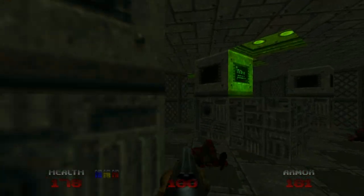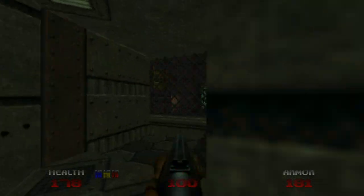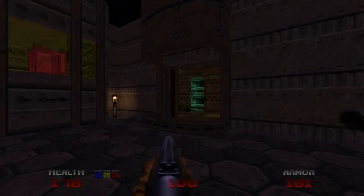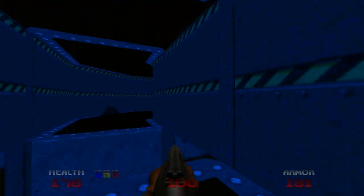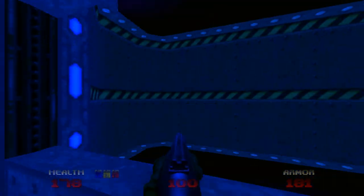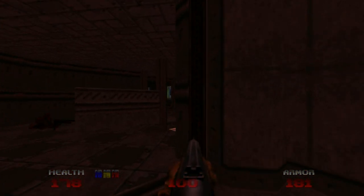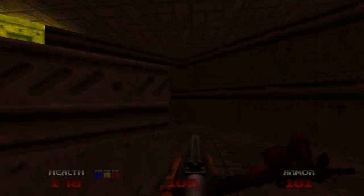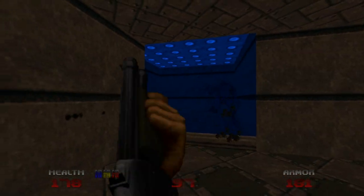So now we can just go back out into the courtyard, take the shortcut, and go home — well, onto the next map. There's a lot of deaf monsters in this one. And done.